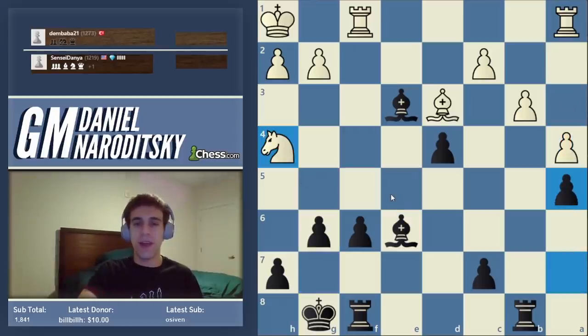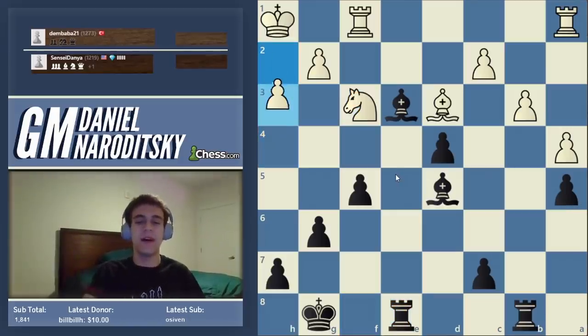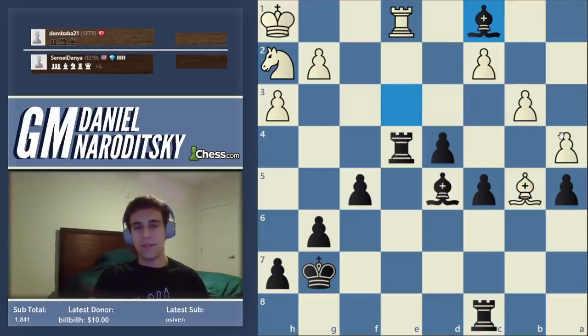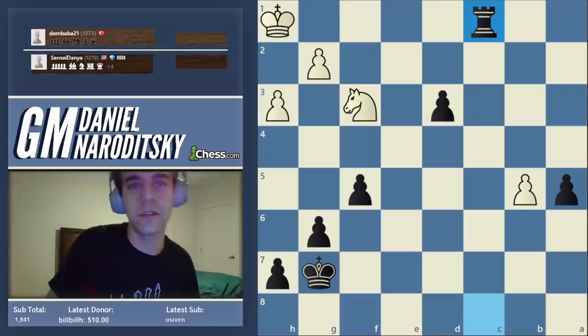C takes d4, rook b8, and I started that endgame campaign: get my bishop to the best square, then the boa constrictor style — ask myself what my opponent wants and prevent it. F6, g6, literally stopping the knight from getting to any active squares. A5 stops him from expanding. Eventually rook e8, again stopping and cementing the pawn on d4, then the decisive pawn break c4. His resources were stretched out; he gave up the exchange, the pawn break was even more effective, I traded rooks, and he resigned.